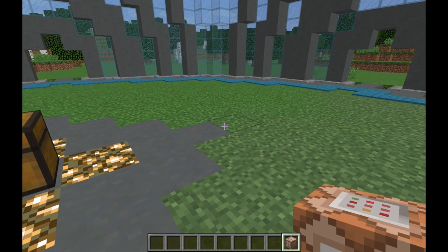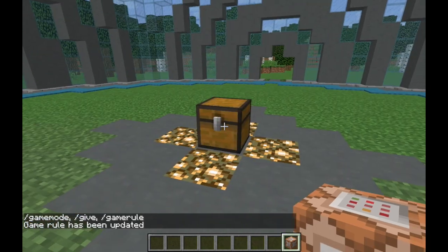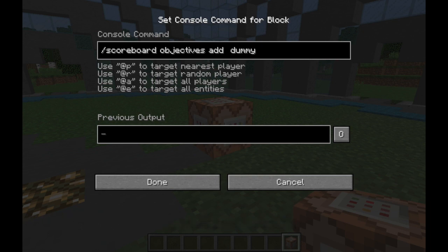Before we run any commands, we'll probably want to run the game rule command: /gamerule commandBlockOutput false. This will stop all command blocks from spamming our chat with lots of successes and failures. The first setup command is: /scoreboard objectives add arms dummy. The scoreboard objective name can be whatever you want, but something descriptive like 'arms' makes it easier to follow.